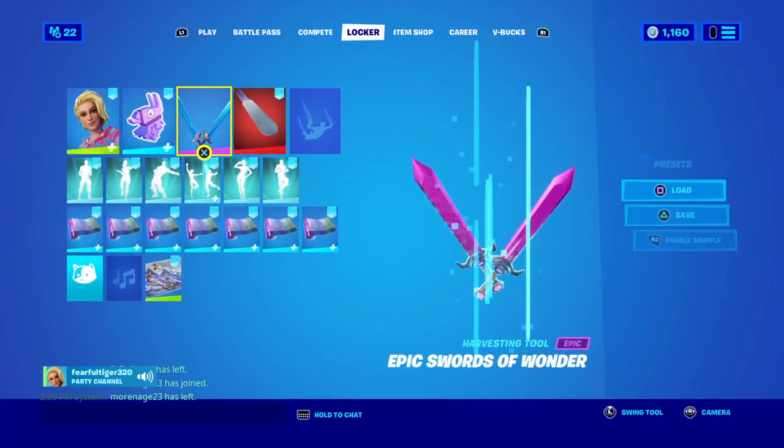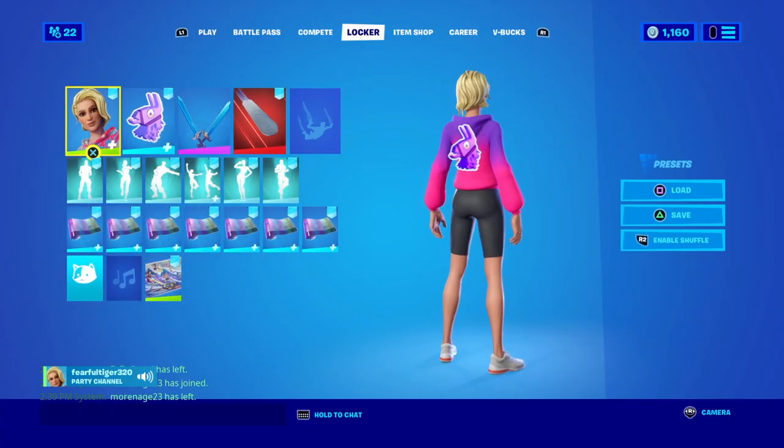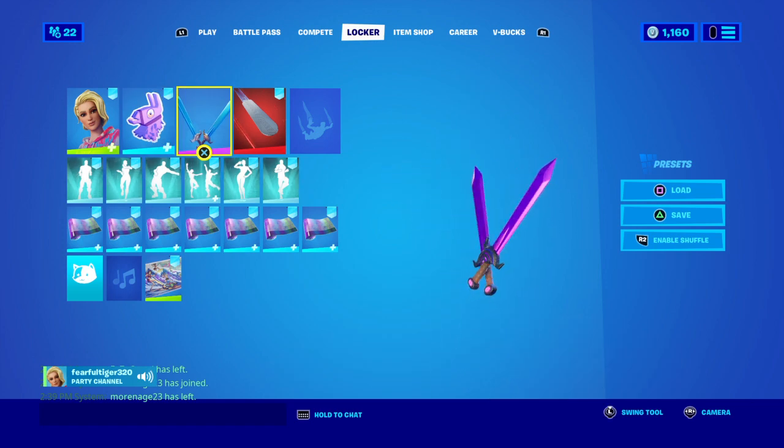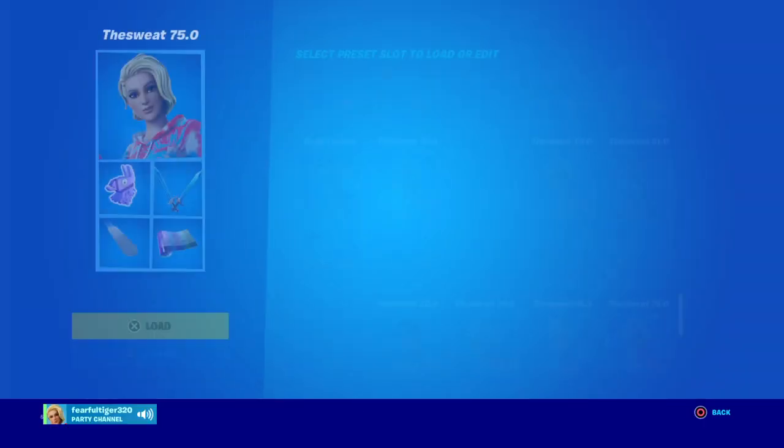Then we got this one, which is white, pink, and purple with the llama version, and then purple Skye's Katanas — not just Skye's Swords, I don't know.